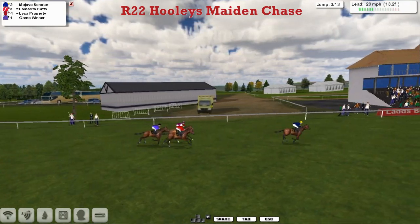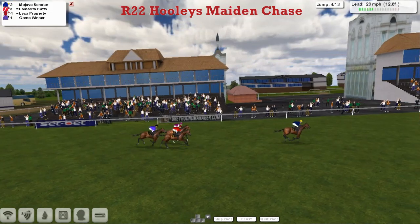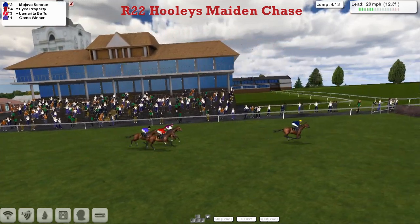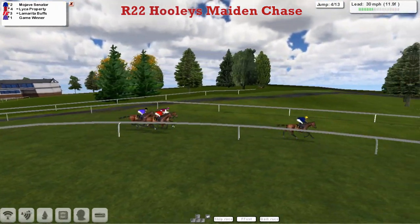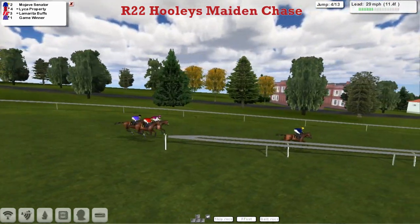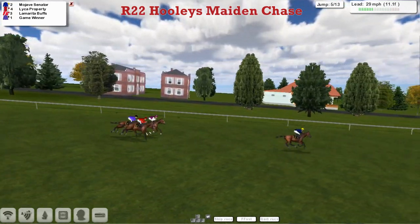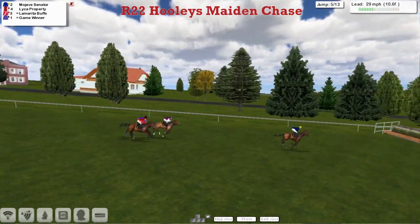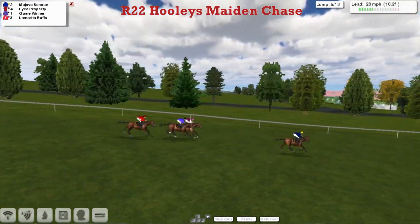They safely get over the third as they come up past the stand. This is a two mile one furlong course, probably about the equivalent of two and a half miles anywhere else, as they get over the fourth. Mojave Senator is the leader. It's downhill now on this part of the track, but the rest of it is uphill all the way. Mojave Senator leads by six, with Leica Property in second on the outside of Lamarita Buffs, and Game Winner the backmarker for David Hooley trying to win his own race.